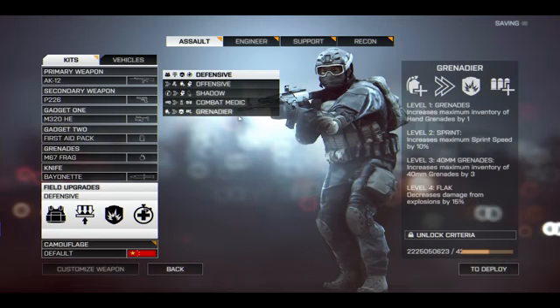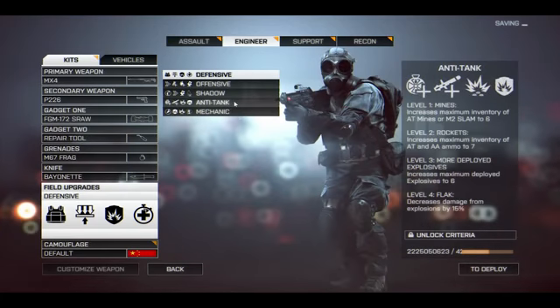The other assault-specific field upgrade is Grenadier. Level one is grenades, increases maximum inventory of hand grenades by one. Level two is sprint. Level three is 40mm grenades, increases maximum inventory of 40mm grenades by three — a pretty big increase if you like the grenade launcher. Level four is flak, decreases damage from explosions by 15%.